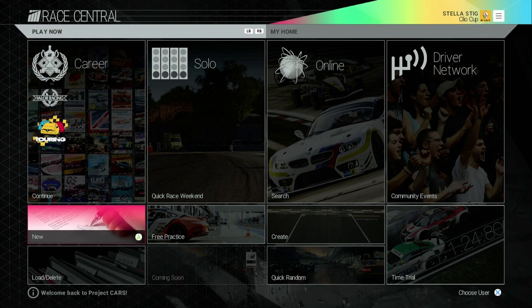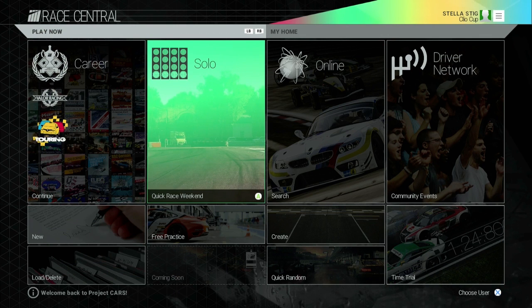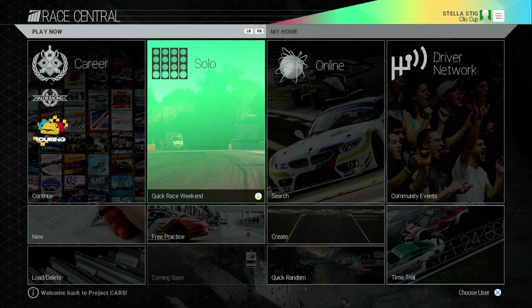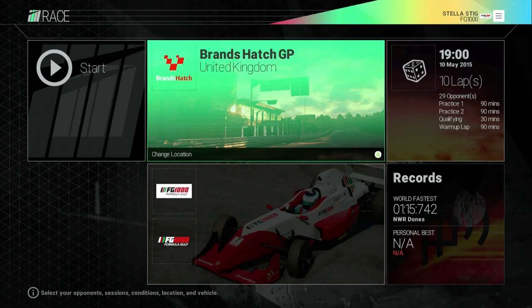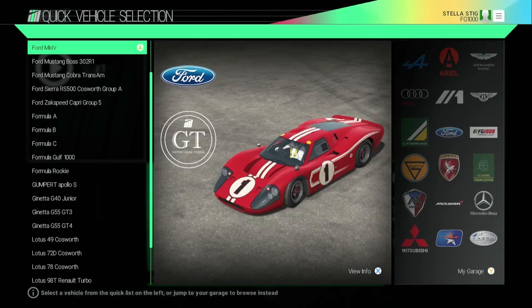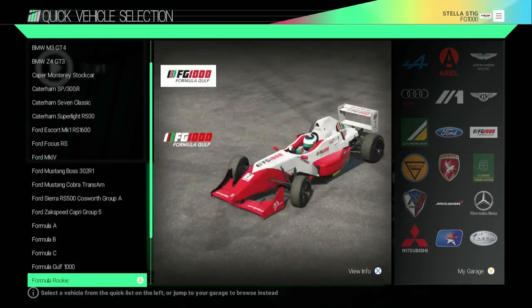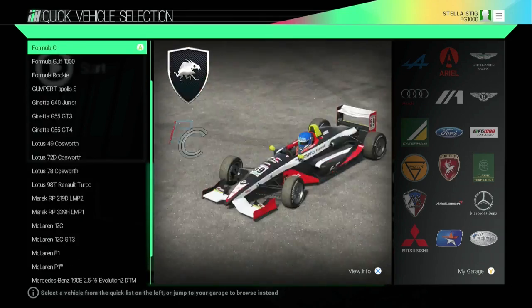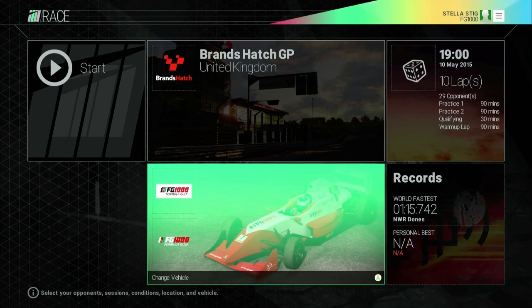Free practice is pretty much where I've spent most of my time testing cars and tracks. The settings here are identical to the quick race weekend. You can pick from a full list of all available tracks and all their variations, and choose whichever car you want. While the car list isn't as extensive as Forza or Gran Turismo, the cars available are quite varied and offer different challenges. There's pretty much something for everybody with no real negatives about the car choice.